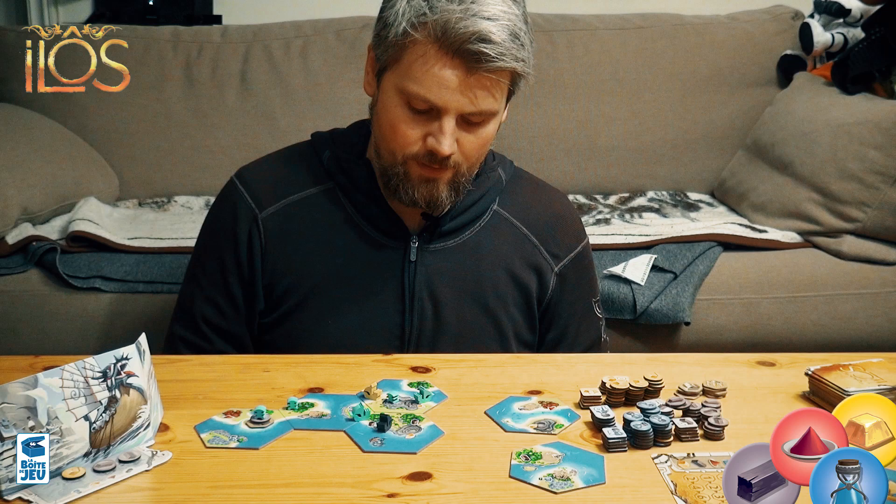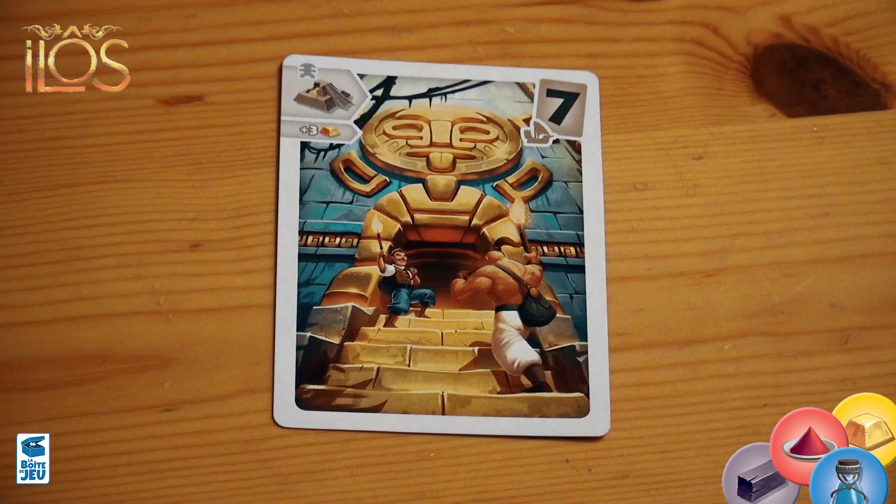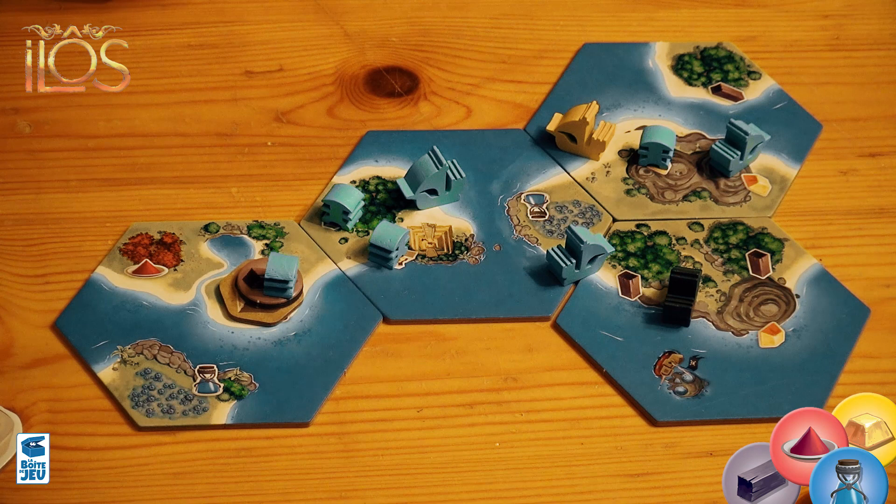The next action is to raid a temple. This one costs seven cards, but you only need one ship. When you do that, you don't gain a resource — instead you take three gold tokens and put them directly behind the screen, and they could potentially be worth 30 points at the end of the game, because gold can go up to 10 points each.